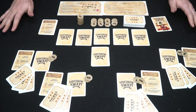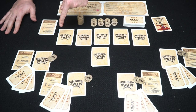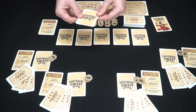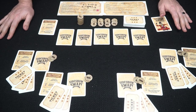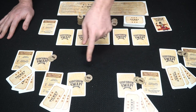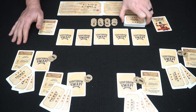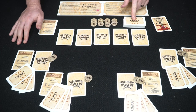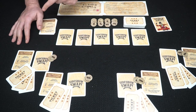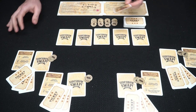Here's Sideshow Swap set up for four players. Each player has one performer card, and there are five in the middle of the board spread out — the rest are removed from the game but saved for next time. Each player gets five dollars, dealing out two bucks each and removing the rest. You shuffle the ticket deck and deal three cards to each player.